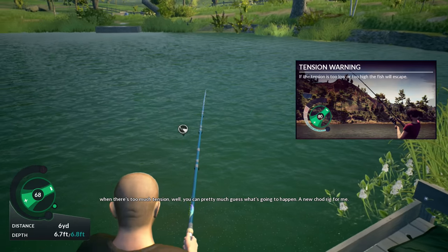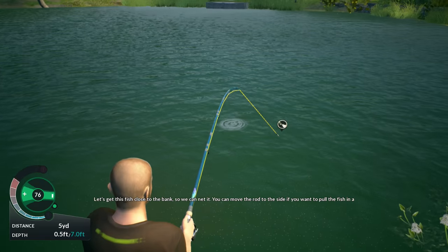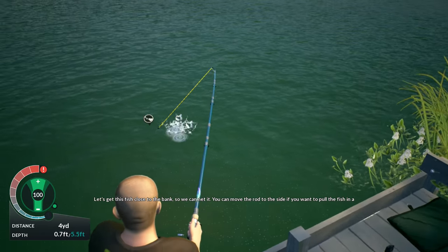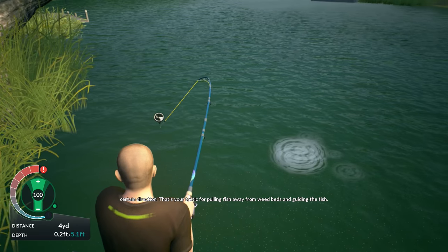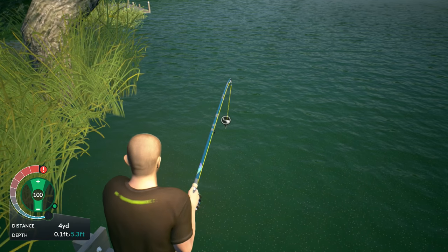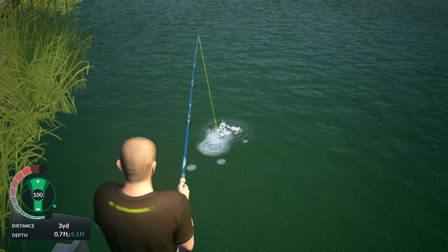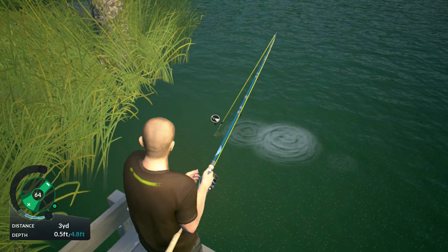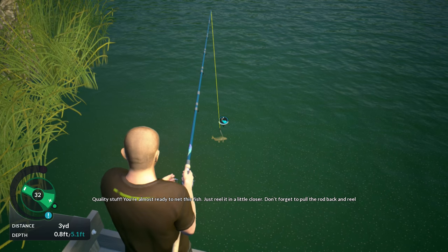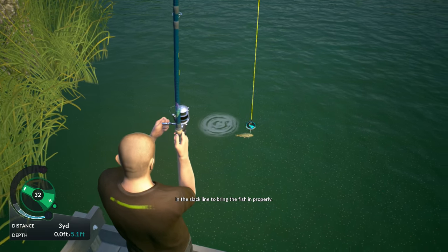But when there's too much tension, you can pretty much guess what's going to happen - a new chod rig for me. Let's get this fish close to the bank so we can net it. You can move the rod to the side if you want to pull the fish in a certain direction - that's your tactic for pulling fish away from weed beds. You're almost ready to net this fish, just reel it in a little closer. Don't forget to pull the rod back and reel in the slack line to bring the fish in properly.